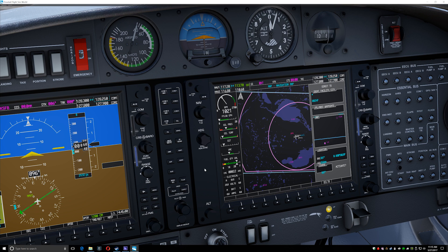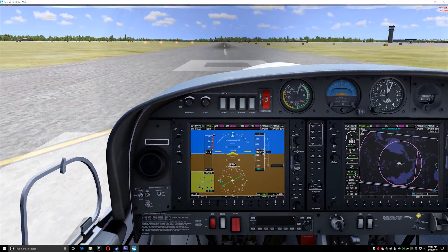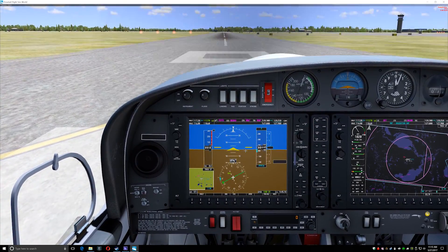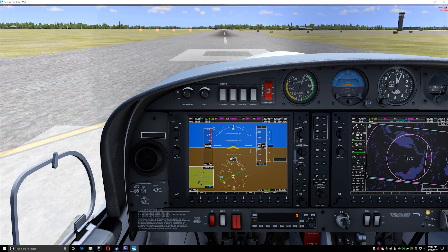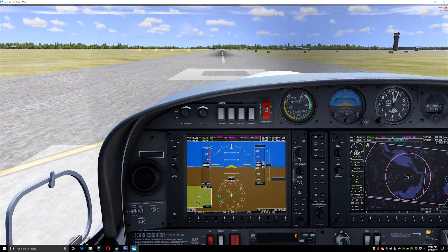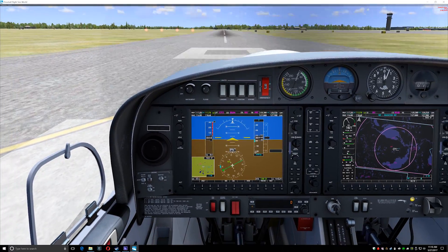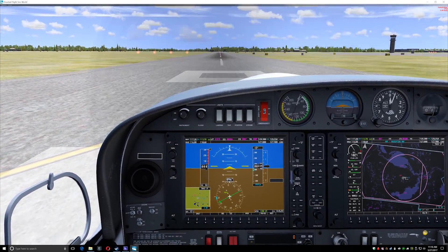I need to come off of the G1000 menu in order to get back to manipulating my view with the spacebar and free look. No add-ons are available for this right now — no FSUIPC, no EZdok, no Chase Plane, nothing like that. Hopefully these things come aboard later on if Dovetail can get third-party developers on board.